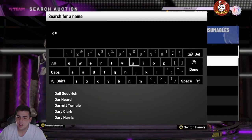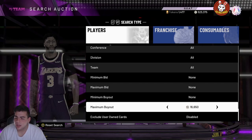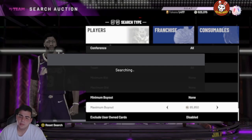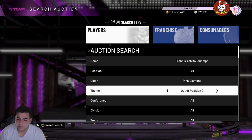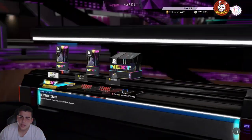One pink diamond I want to focus on since he has a lot of profit value is power forward Giannis, the out-of-position Giannis. He's probably one of the best players to look at profit-wise and should be popping up a lot in packs. He's currently going for around 57,000 MT — not even 50,000 MT. Pay attention to pink diamonds; that's how you're gonna make the most MT. Consistently refresh on that filter.